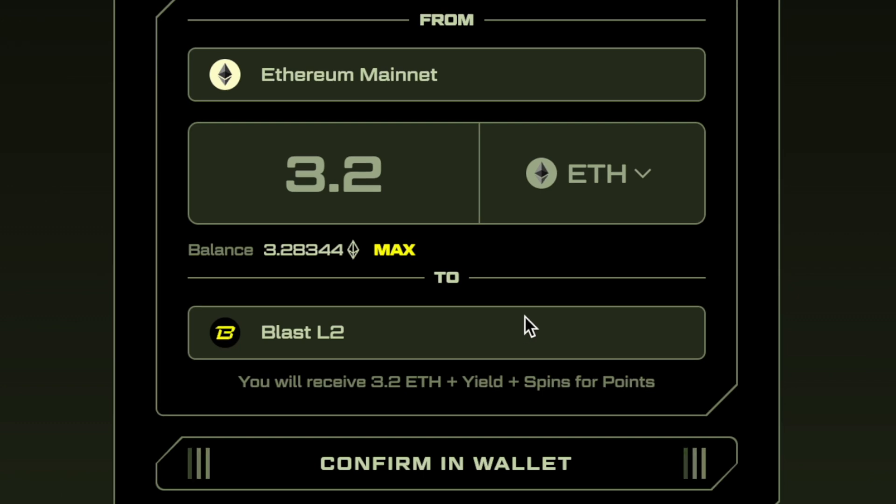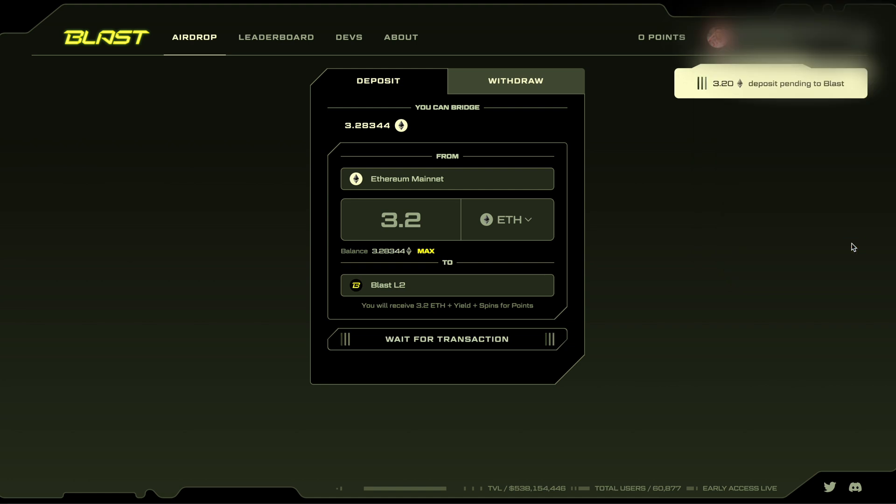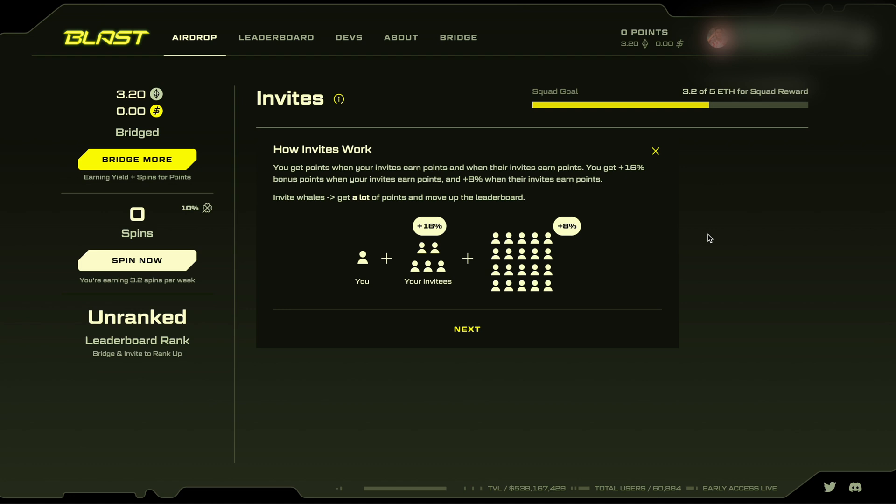Press 'Submit' and you'll see the information that your staked Ethereum can only be withdrawn in February 2024. The commission costs a little bit — in my case it's seven dollars. After you send the money, the invitation program appears. Clicking 'Next,' you will get access to your invitation links that you can send to other people. You can stake up to five Ethereum on one account.